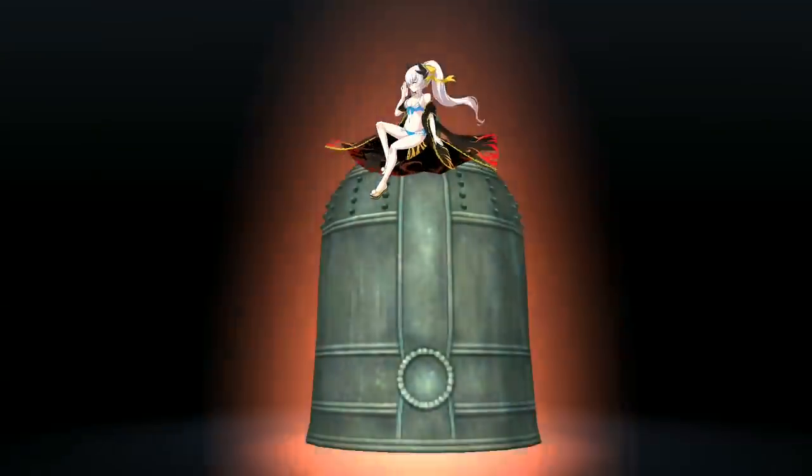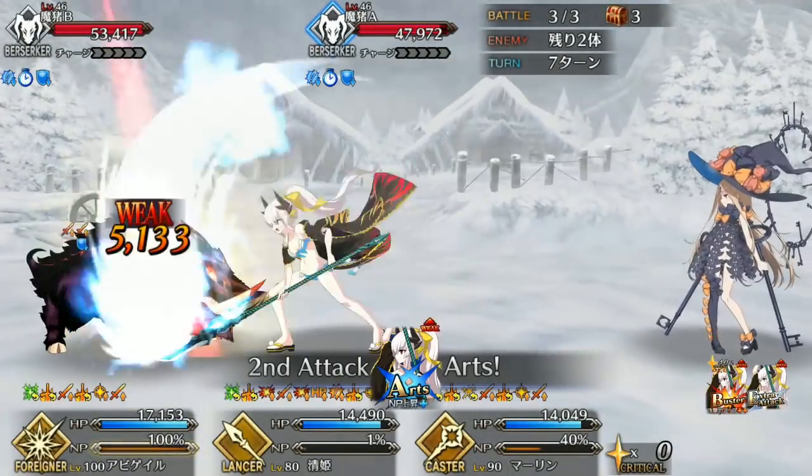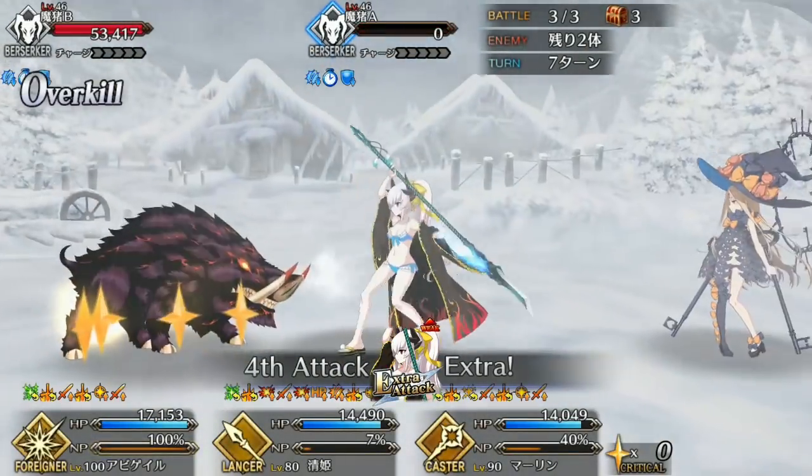The standard buffers make for a good team with Kiyohime: Waver, Hans, Nero Bride, Shakespeare, Shuten, Helena, Nightingale, Liz, Leonidas, and Caesar. Defensively, Mash, Tamamo, Medialily, George, Dayan, and Irisviel are your best choices. Defensive buffs like the one Mash gives are especially good since they effectively nullify the demerit on Kiyohime's defense down skill.